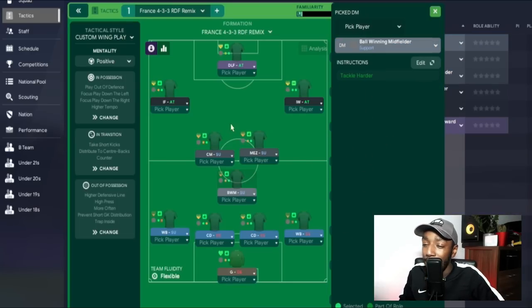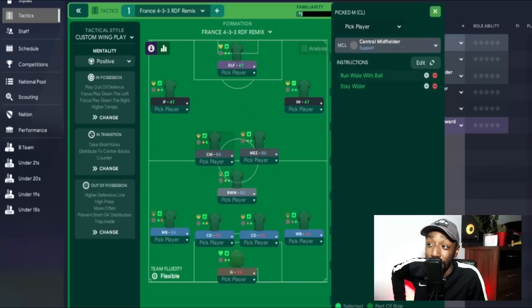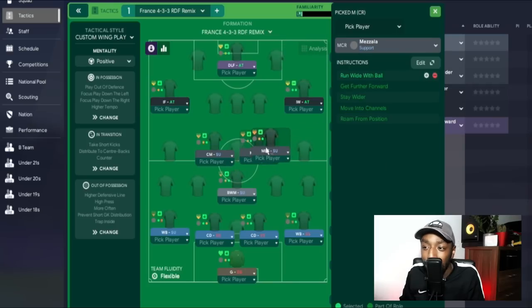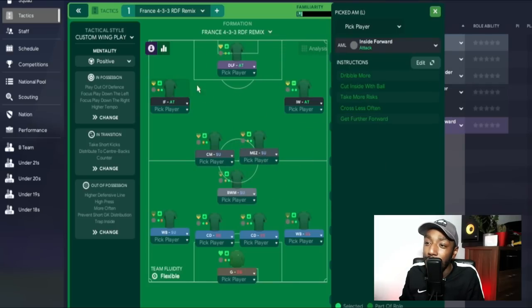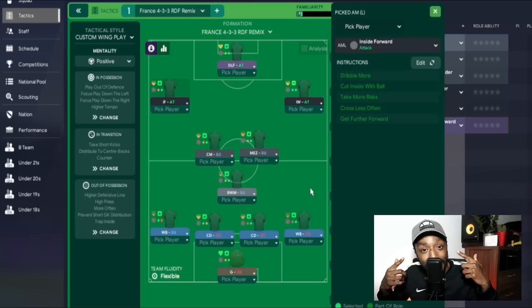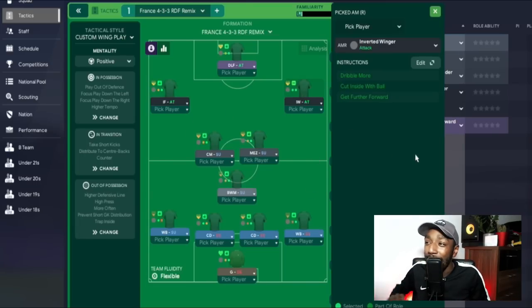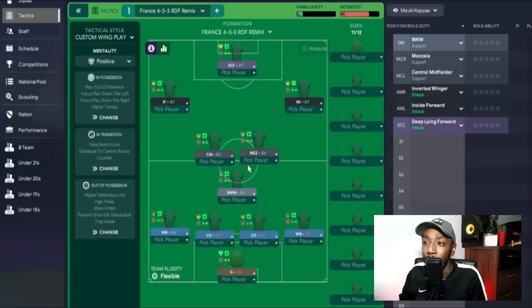For the player roles: in goal, a standard goalkeeper. The left back is a wing back on support — think Théo Hernández for France. Right back is a wing back on defend — think Benjamin Pavard. At the back, two standard central defenders asked to play more direct passes, so when they get the ball they cover as much ground with their pass as possible. In midfield, a ball-winning midfielder as our DM.